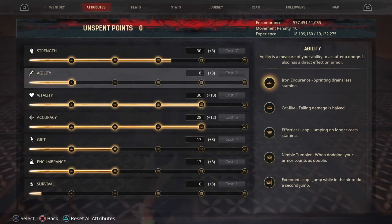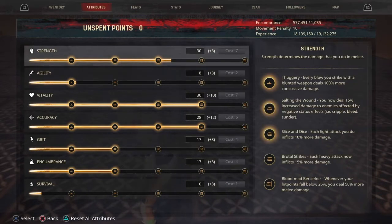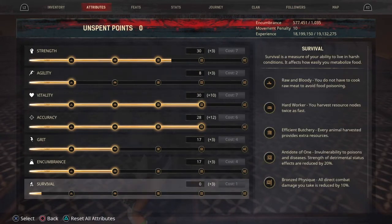I always have at least 30 points in strength. I've used a little bit over two and a half bars before and it's actually not bad either. Survival doesn't really matter, but the buff game is in survival, so that's why there's plus three in survival.